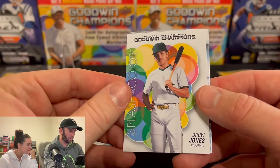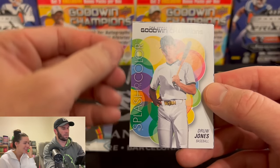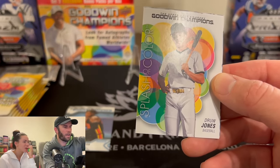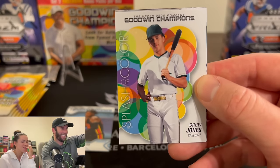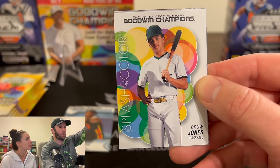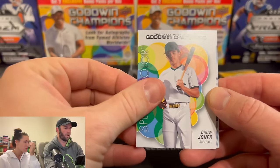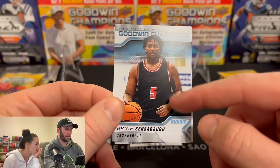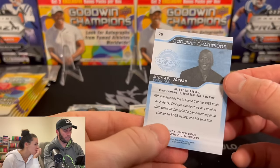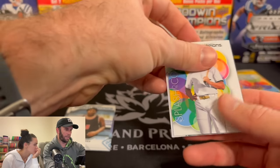These are cool-looking cards, though. Drew Jones — his pants are really tight. Oh, Splash of Color! What is that? This is one out of three. You need to remember: we're looking for Splash of Color, Upper Deck, Upper Deck Young Guns, and Platinum Variants. So this is what all the base cards look like. A Michael Jordan on the insert! I don't think any of these cards are going to be numbered either, and they're paper cards — so a little bit of a lower quality product versus chrome.